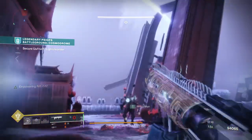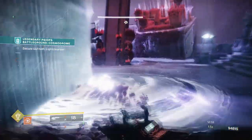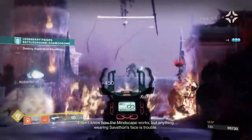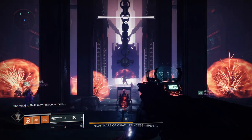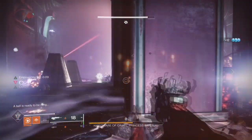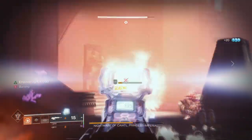Some of these exotics are now useful for endgame scenarios where before they weren't. Starfire, for example, was in Solar 2.0 linked solely to the Well of Radiance subclass, and its stickies were good but required more to make them viable for endgame content or even boss DPS. Mini-bosses to some bosses on Legend is where the build could do fairly well, and instead of Witherhorde we would use Polaris Lance as the next best thing.